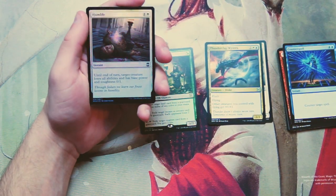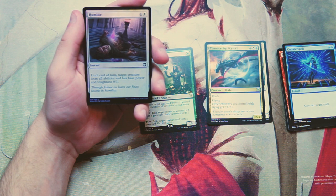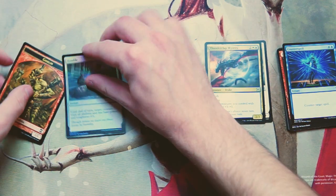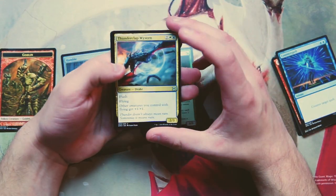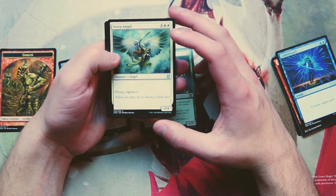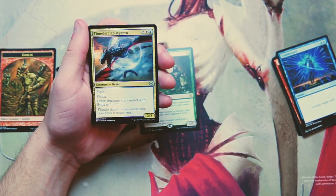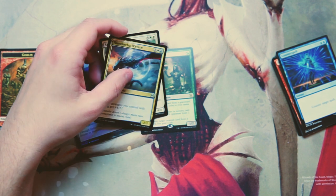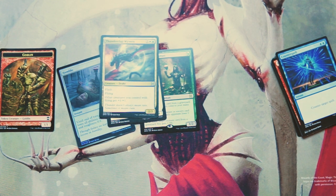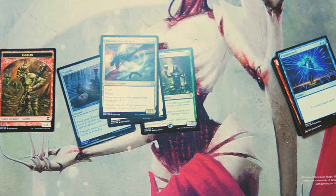We also get a foil — Humble, an instant for one and a white. Until end of turn, target creature loses all abilities and has a base power and toughness of 0/1. Not a very exciting card. I think the pick is the Wyvern — I just really like it. To stay open I would probably pick Serra Angel, but Thunderclap Wyvern is such a good flagship card for a flyers deck that for me the pick is the Wyvern. Let me know in the comments whether you agree or disagree, and if you enjoyed this episode please leave a like or comment. I'll see you guys in the next Crack a Pack episode.